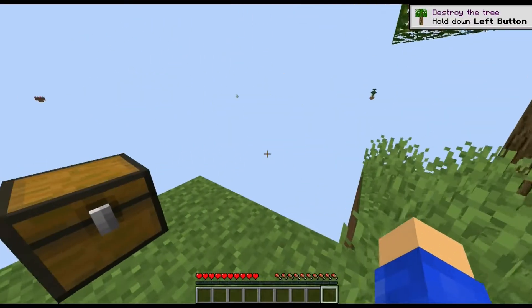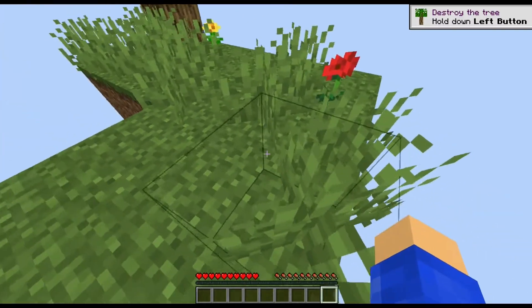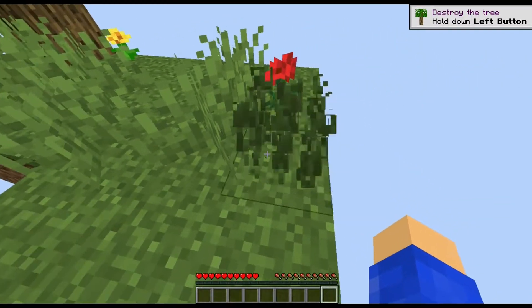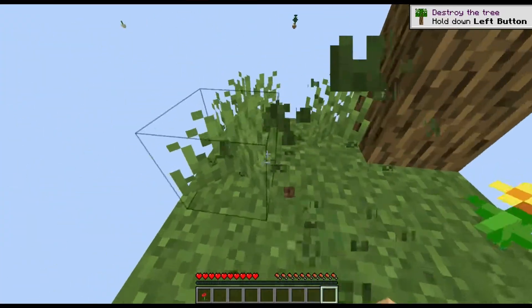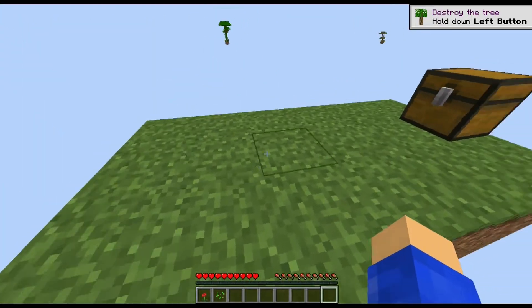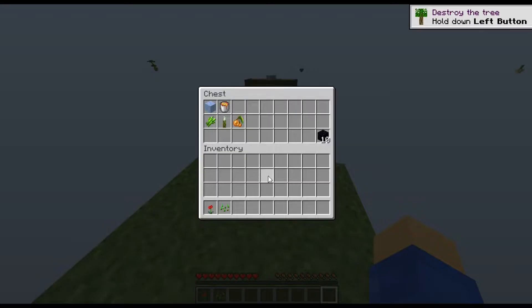We don't know exactly what the data packs are, but there's a lot of them. I'm pretty sure dirt is renewable through composters, so I'm pretty sure everything is renewable now. We got seeds — it would have been a drill and a flower fell off, of course. I see a real absence of a few things that should be here, but okay.